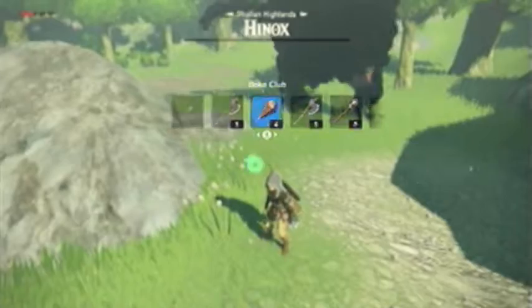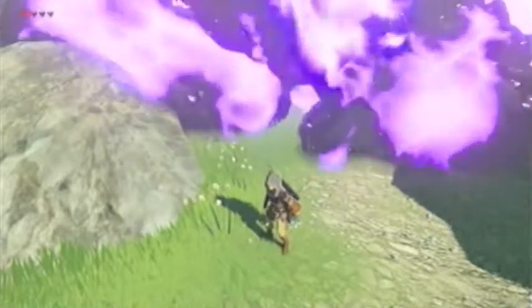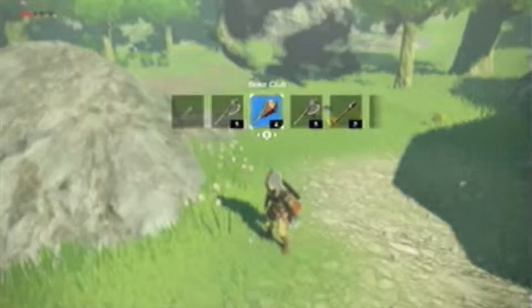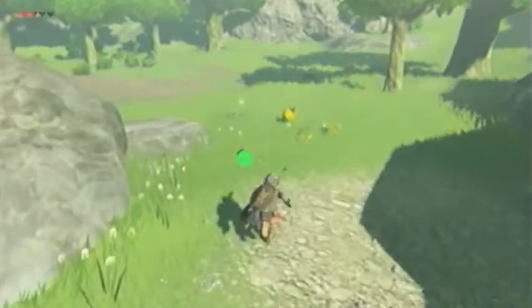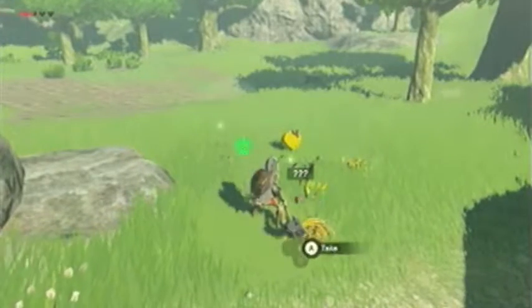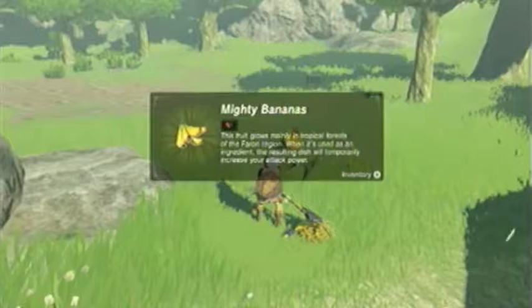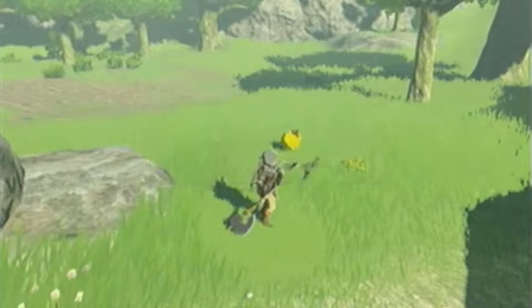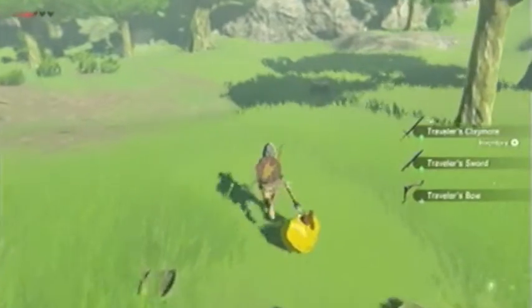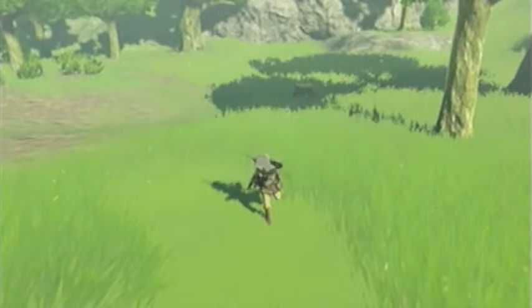I have the Guardian Sword — I don't want to use that too much because that's my strongest weapon right now. I'll pull out this axe to demonstrate: if you do a dash and then use it, it turns out to be a pretty quick attack. Heavy weapons being much stronger than other weapons, it's a good thing to start off a fight with.